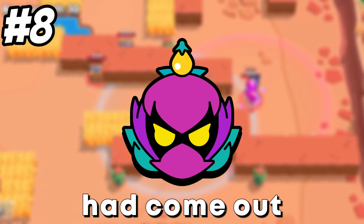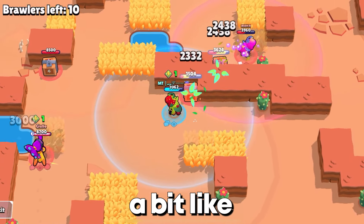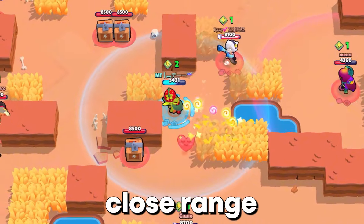Since Lily came out she was very strong, and now she is still very good. She looks a bit like Cordelius, and this is perfect. You want to push her on close-range maps.